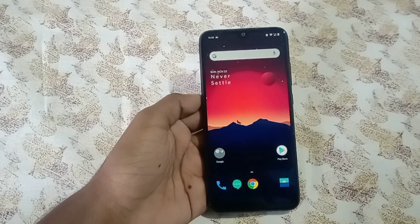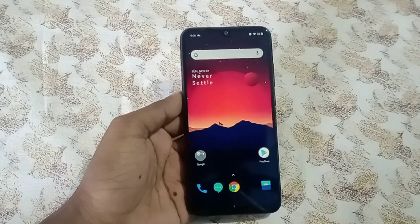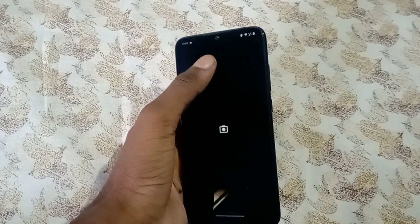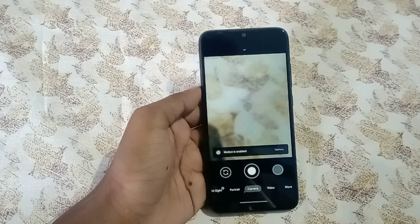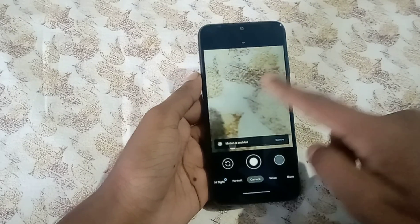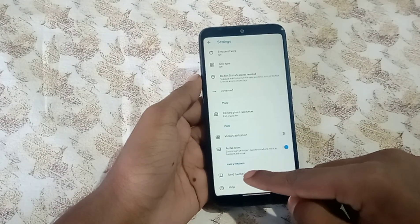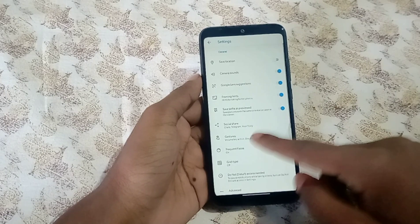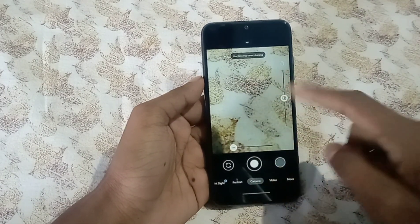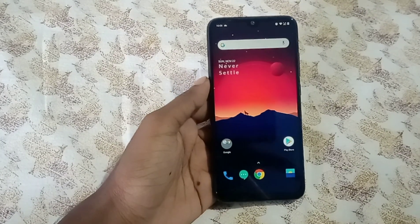I'll put a link to one of the OnePlus camera ports in the description. For Google Camera, there's a camera called MGC 7.6 — I'm using the Parrot version. I'll put this camera link in the description as well. It has everything working.